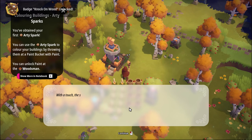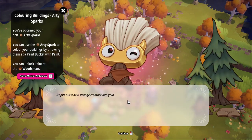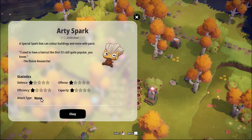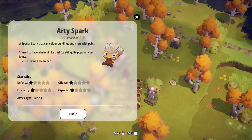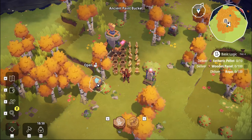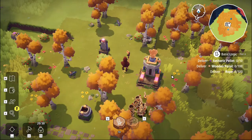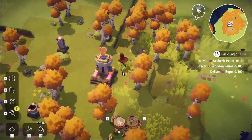With a touch, the shrine whirs into life - loads of new badges! It's a paintbrush spark - a strange new creature. Bop, it becomes awesome. No attack type. A special spark that can colour buildings with more paint. It requires stumpy sparks and ropes - I don't quite know what that's used for. I'm going to use the paints from the buckets around here. There was a third bucket - no, just two. Must have been the ancient cache I was seeing.